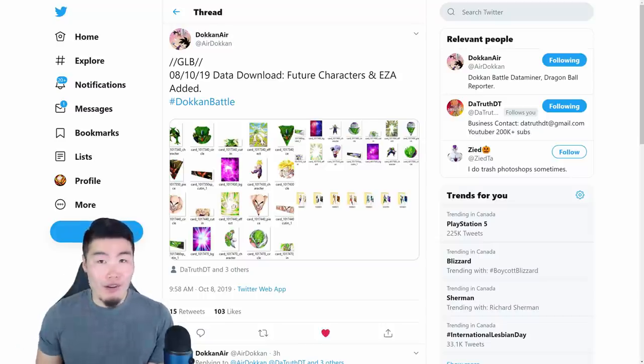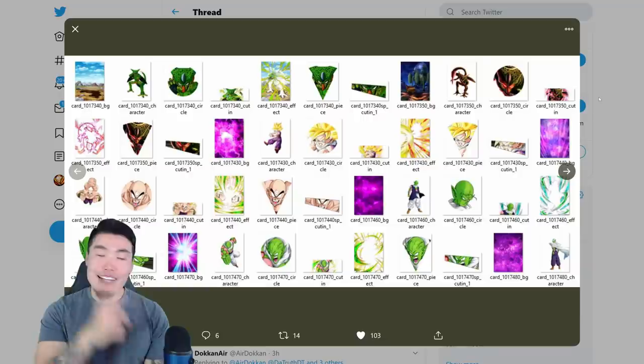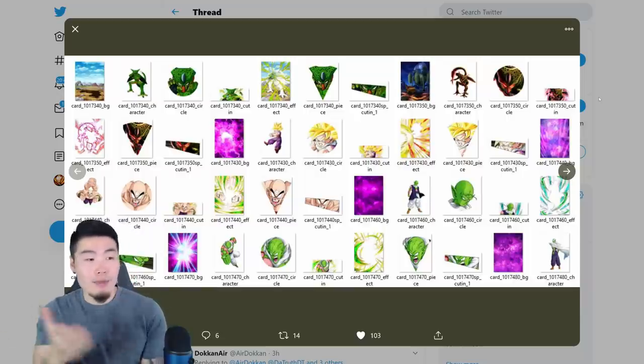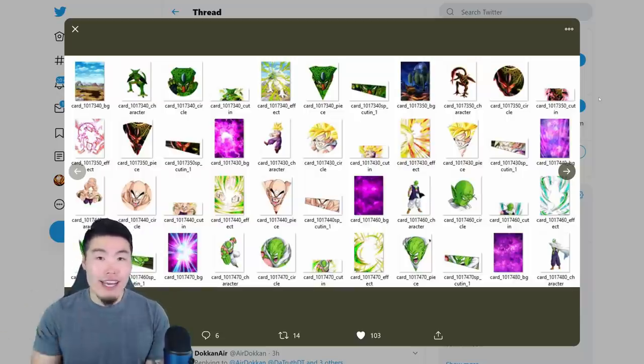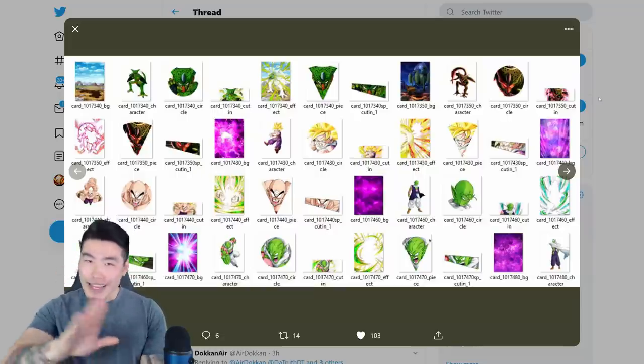Before we go any further, I do want to be extra clear about one thing: just because the assets for these units were added to the global database does not mean that they're going to be released anytime soon. We did get a previous data download that added Killing Caulifla, Trunks, Zamasu, and some other stuff, and at this point we still don't know when those guys are coming. So just because Piccolo was added for this data download does not mean he's coming next.